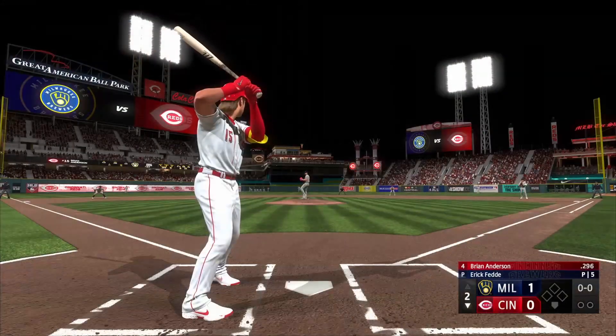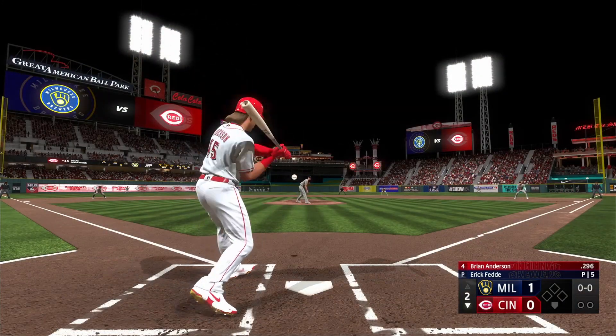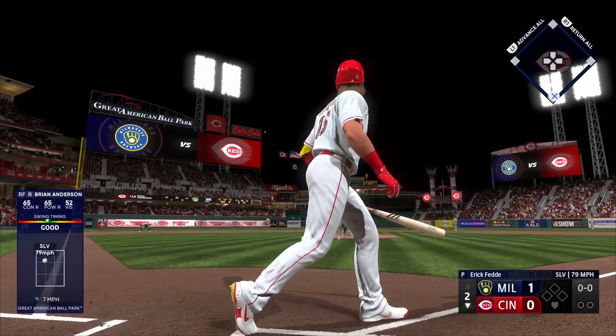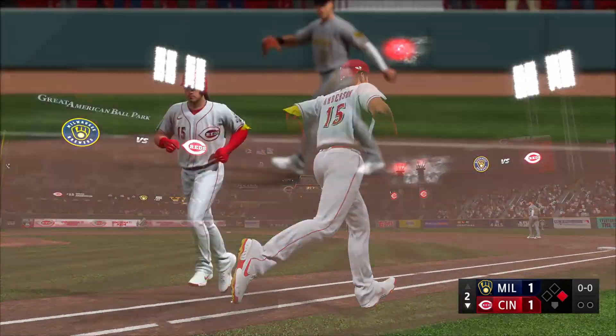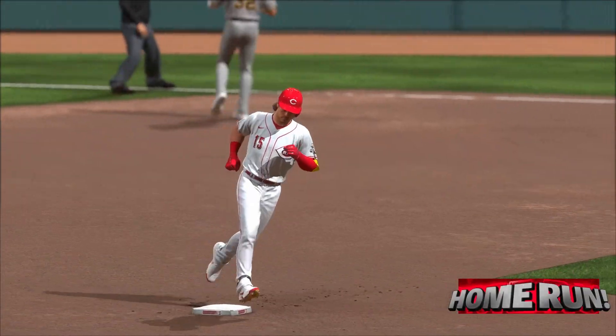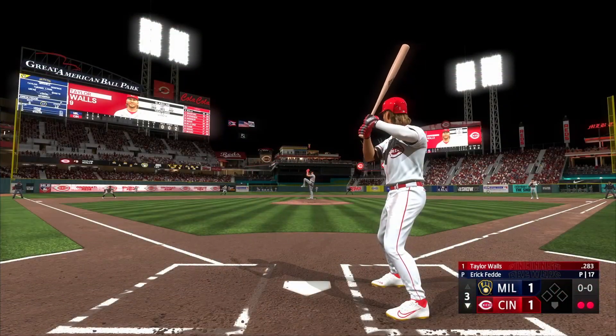Luckily, the Reds had a hot bat of their own. Brian Anderson comes to the dish in the bottom half of the frame and unloads on the first pitch, cranking it into the left center field seats for a solo shot. That makes it a 1-1 tie game.